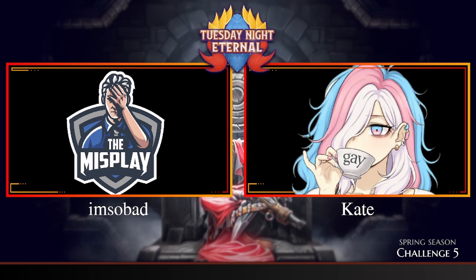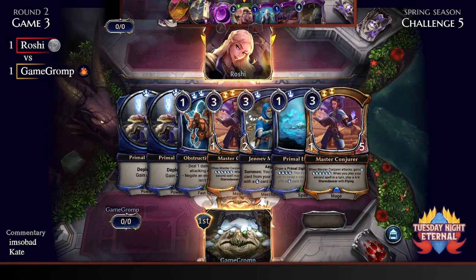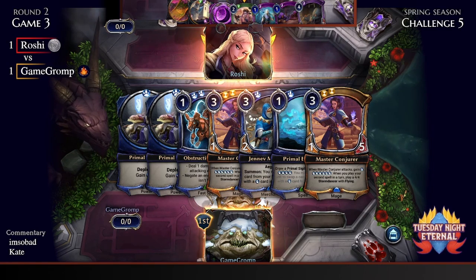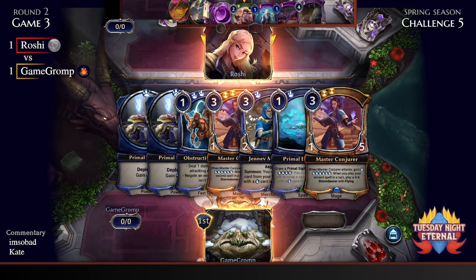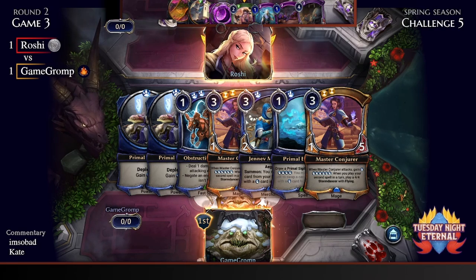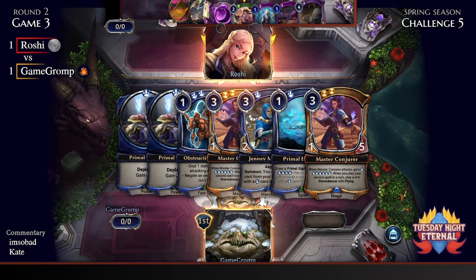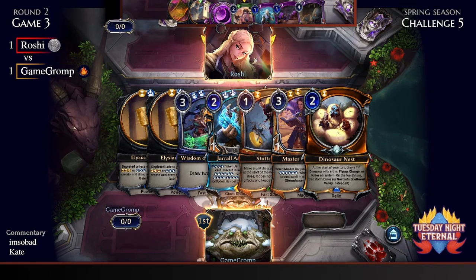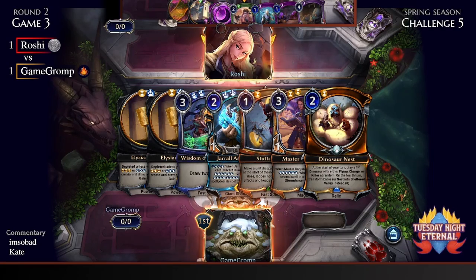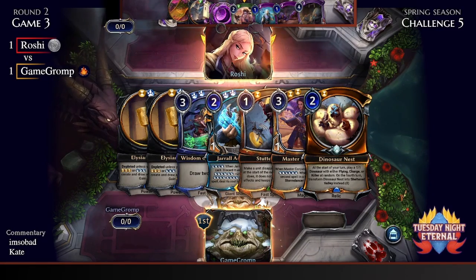It looks like this might be game three — and indeed we are going into game three of that set. Looking at a rather awkward hand for Game Gromp: you really want to see early value engines such as Wump and Miso and Geral, and this hand doesn't do anything right now. The lack of a time source is also a little disappointing. Meanwhile Roshi's got a good hand — Gland Path into the Unionist, which can generate a big board that even if eaten by blockers will generate warcry triggers.